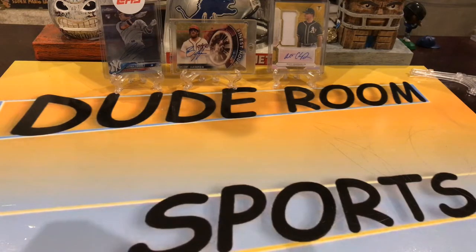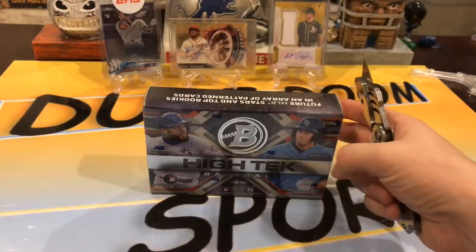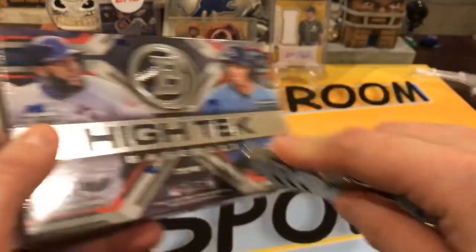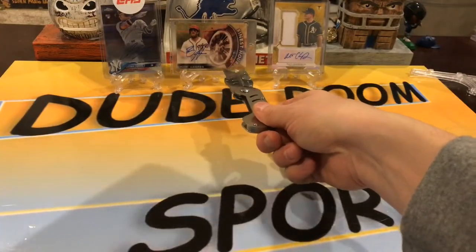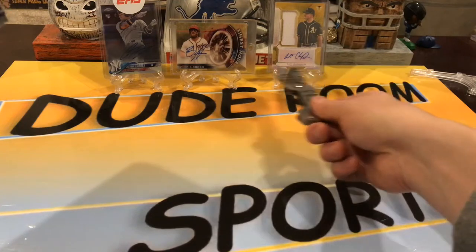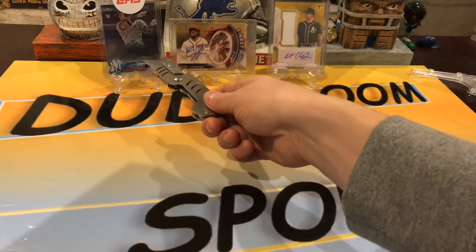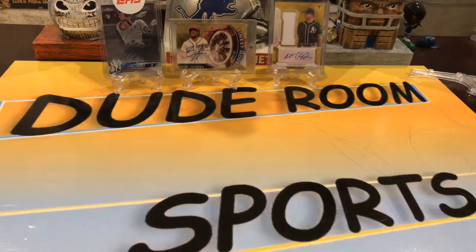We just got done doing a wrestling one and we thought we'd do one more quick one. We're going to do a little high-tech baseball. If you haven't noticed in the back, I got my 101 Bryce Harper up there, my little Matt Chapman, and then I just got my Torres Redemption in the mail — on-card auto from Topps Chrome. I got that redemption in the other day. I posted it on Instagram but I don't think I've showed it in a video yet.